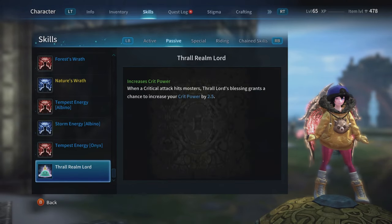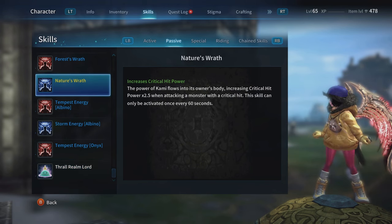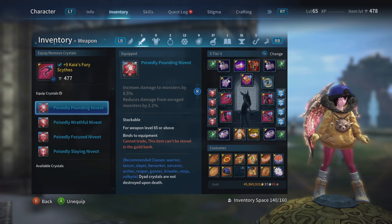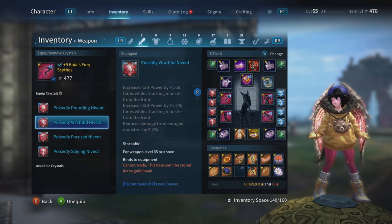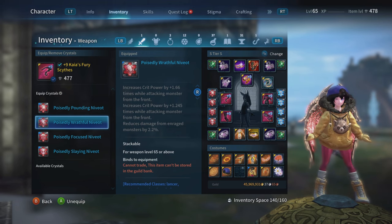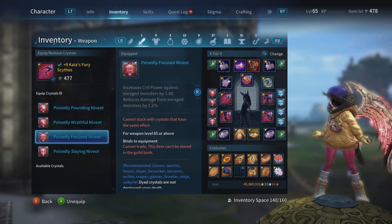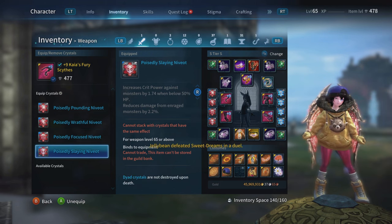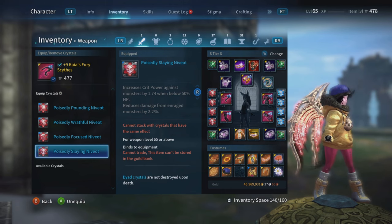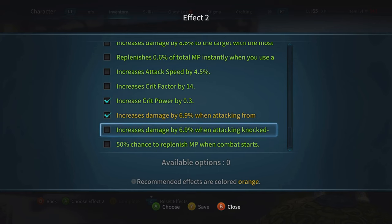What I really want to test out is how good this pass to be the Thrill mount and base — the ancient takes care of me and gives me 5.0 crit power in six seconds. That's gonna be absolutely disgusting. The build I'm using for front DPS is: Pounding Raffle — increase crit power by 1.66 when attacking monsters in the front; Focus — increase crit power against monsters by 1.88; and Slaying — increase crit power by 1.74 when basically below nothing.